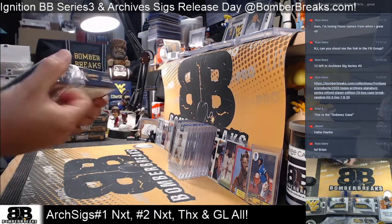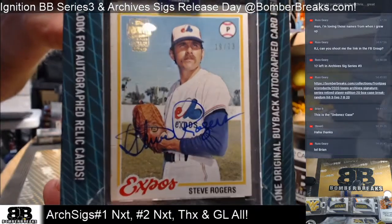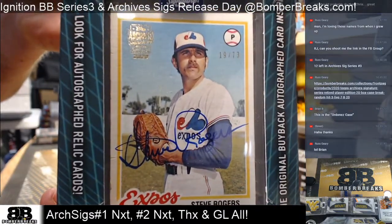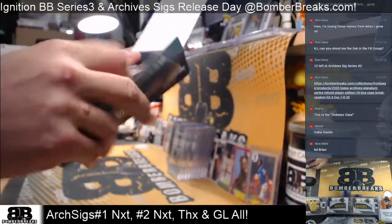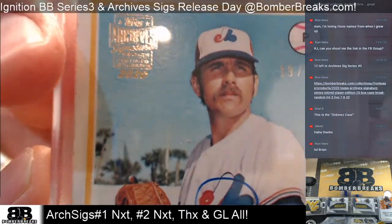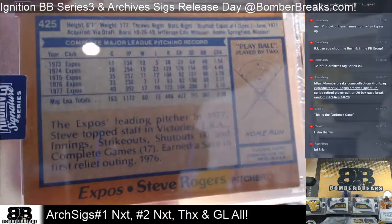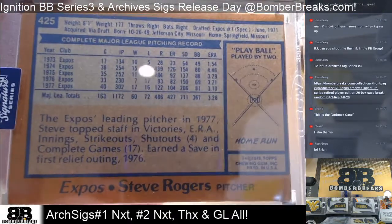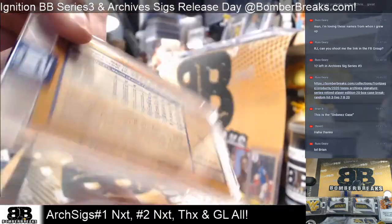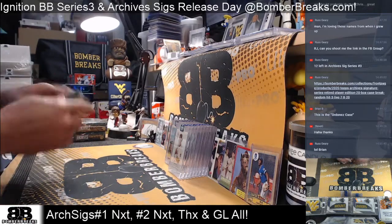Steve Rogers, Expos, 19 of 73. Steve Rogers just teaching us all how to grow a mustache right there. All right, 1978 Topps — I think I have the '78 Topps Pete Rose card, this one looks familiar. Expos, Steve Rogers, 73.